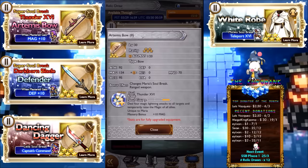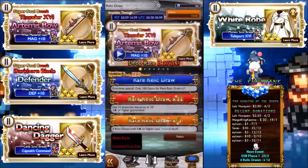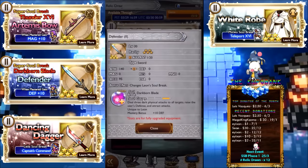First off we have Artemis Bow, which deals four magic lightning attacks to all targets and temporarily raises the magic of all allies by 20. This can be pretty nifty in situations where you have a full mage party. It's a mage bow with 134 attack and 70 mind, 92 attack, so at least it has some attack for auto attacking. Four AoE attacks is absolutely massive.